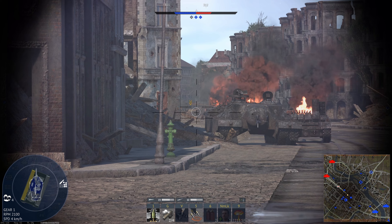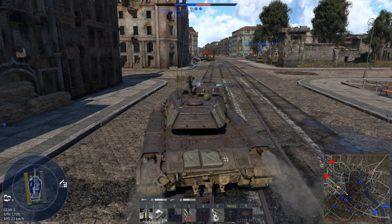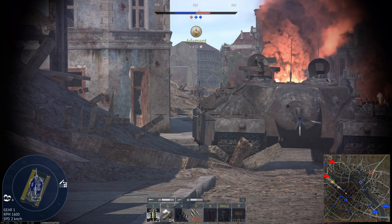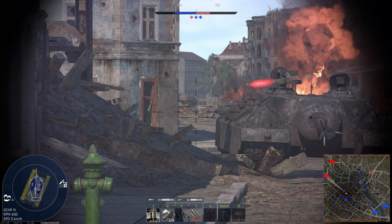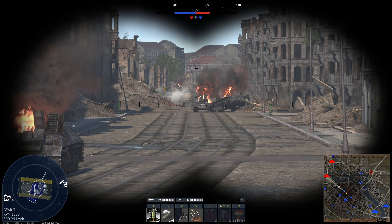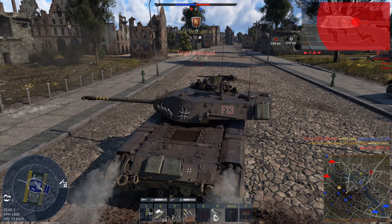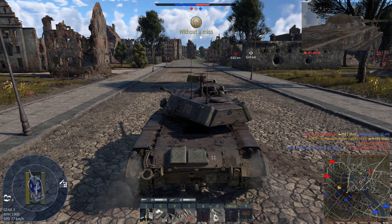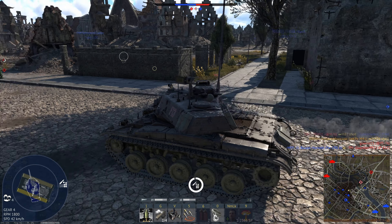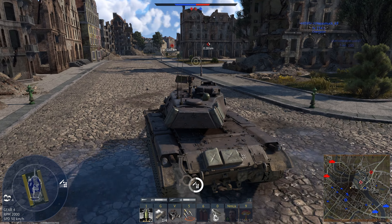Having captured Charlie point, I'm moving down the road and see an enemy marked on the map. It turns out to be a PT-76. Luckily he doesn't kill us, and I'm able to overpressure him with HEAT since he's very badly armored. He shoots a second shot, and from this angle once he moves up again I shoot him in the side of the turret and he goes down. The enemies have now started capturing Bravo and have already taken another capture point, so I'm moving there to try to push enemies off and recapture for our team.